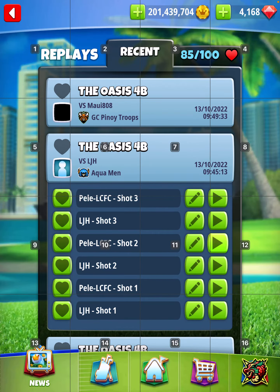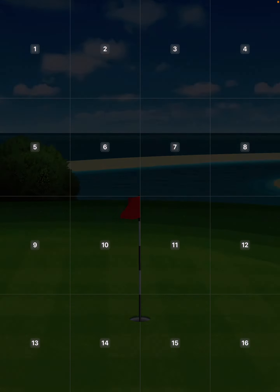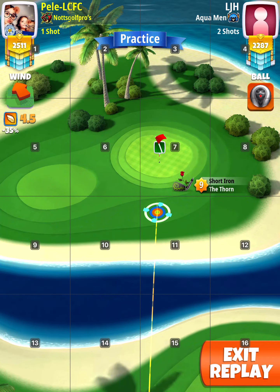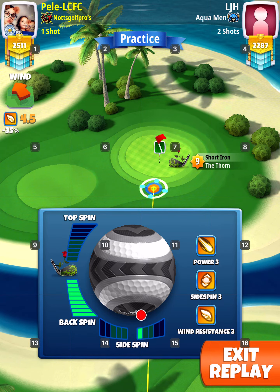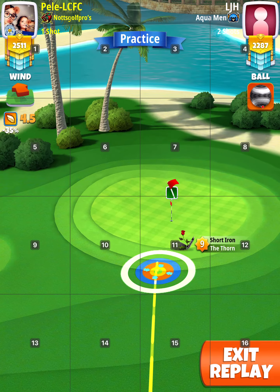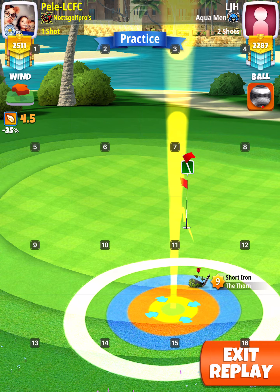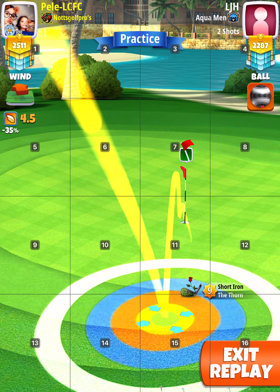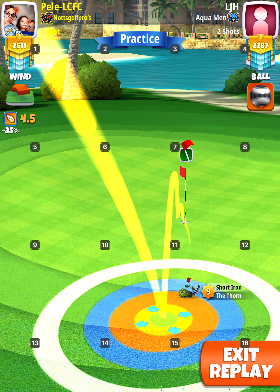From there, play a backspin shot: 10 elevation, 60 slider, max back, one right. Notice where the second bounce is and the ball guide — you want the second bounce just above the hole on the left, and the ball guide to the right half of the hole, a bit more to the right.